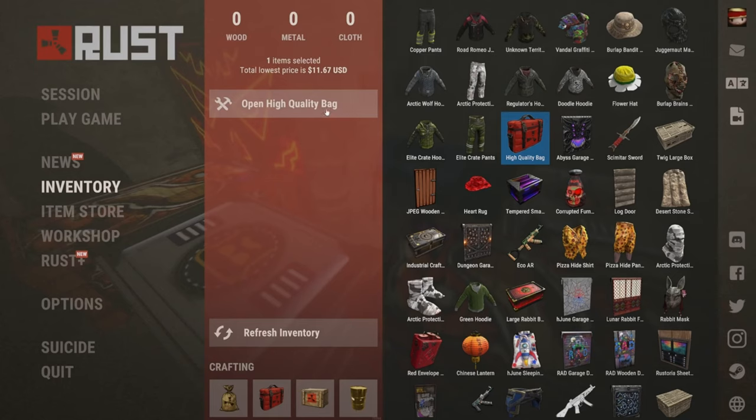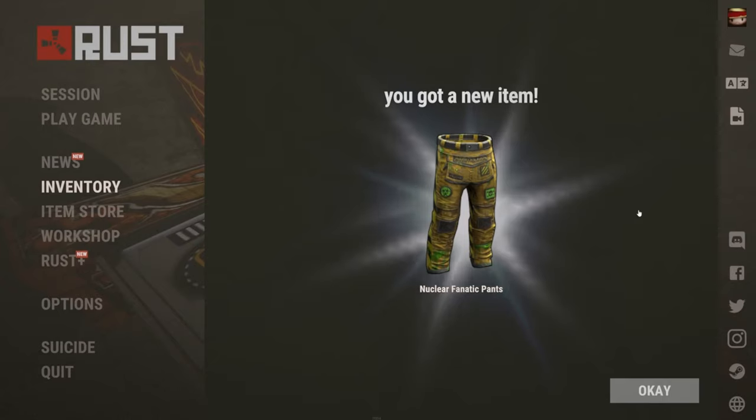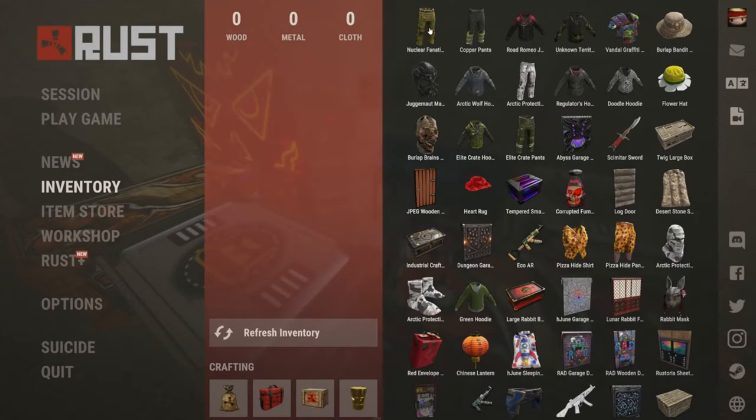Whoever gets this last bag wins — no cheating, no looking it up. The Nuclear Fanatic Pants. I actually know someone who has these. Guesses: $4.45, half a dollar, and $0.51 from Ben for the final one. Total price is $0.80 — and that is Ben for the winner. Don't invest in that, that is a terrible investment. But if you want to see me waste even more money, come join the Twitch in the link in the description. Much love from Papa Clutch — here's to 14K, 15K, 16K and way further beyond. Peace out everybody.